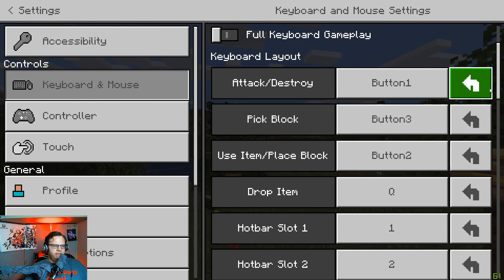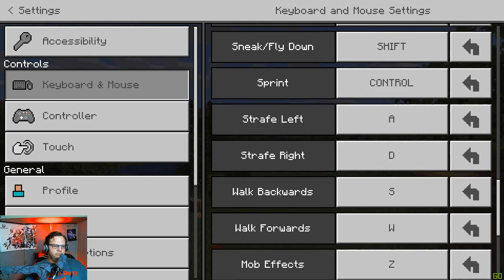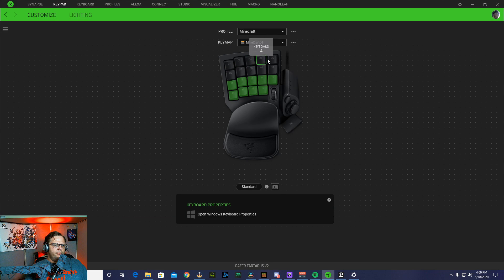Right now, all the button mapping in Minecraft is set to default. By default, the top row is already set through one through five, so I left that. Next, I left E for showing your inventory or your bag. I left that default there.